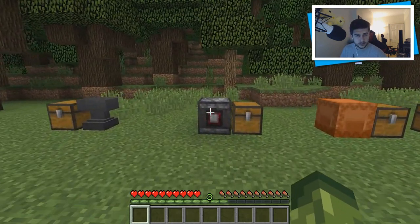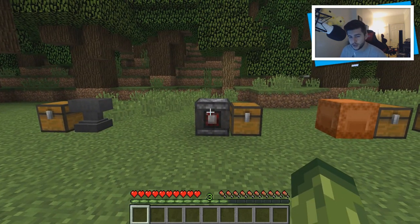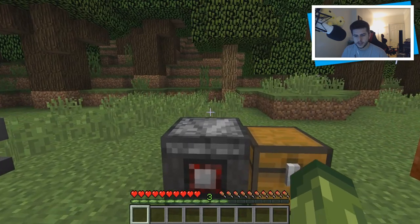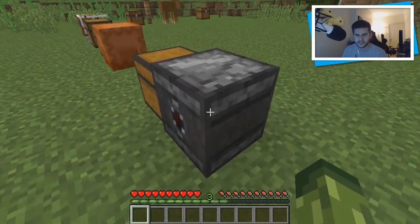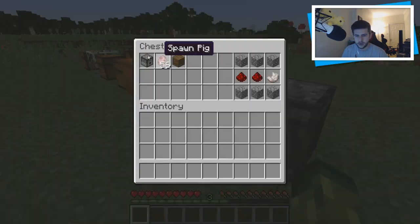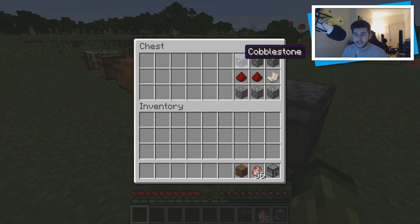Moving to the next thing: this is the observer block — more redstone that has been introduced. This feature has been around in Minecraft Pocket Edition for a little while but it is useful if you're a redstone player. I steer away from redstone but I can show you a basic tutorial. This is the input and this is the output — it activates whatever goes on at the back. For a basic tutorial I've got a dispenser, a pig spawn egg, and a block. The crafting recipe is three cobblestone on top, three on the bottom, two redstone in the middle, and nether quartz.